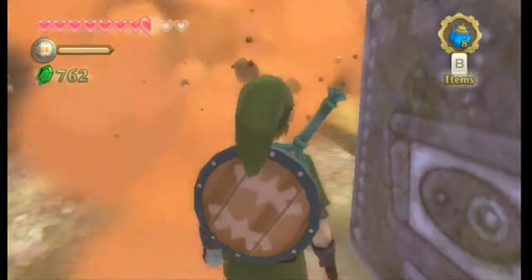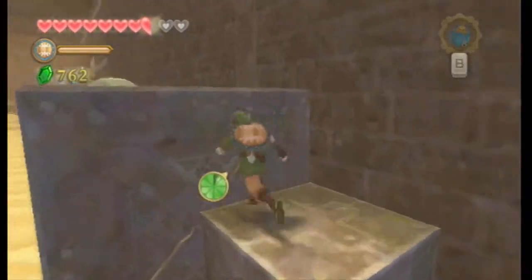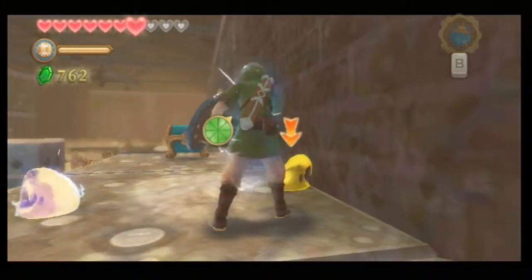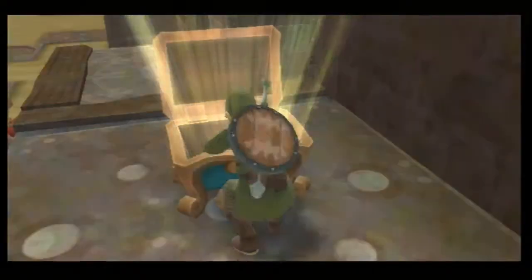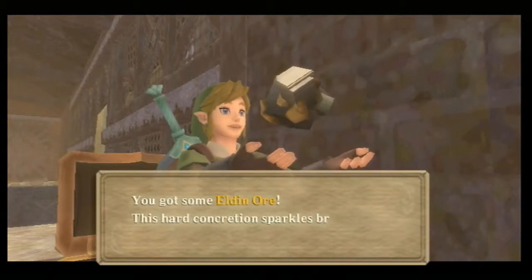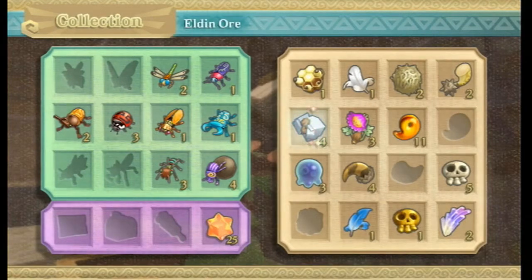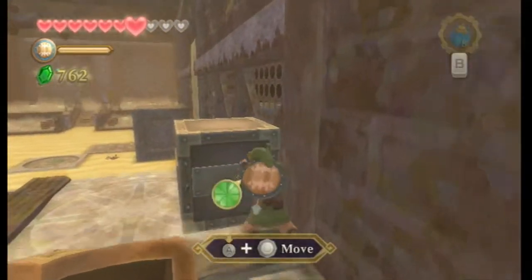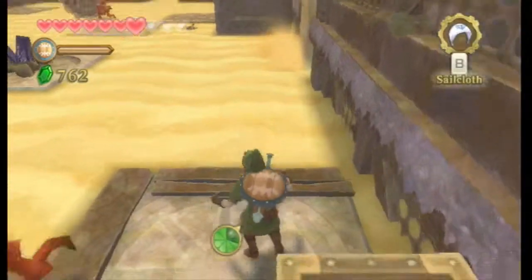Do we get anything from this? Nope, we got literally nothing — not even a green rupee. That was a waste of time. Much like getting electrocuted is a waste of time. Let's see what's in here — something good? We got some Eldin ore. That's pretty good, we're not coming across that very often. Actually, you know what, we're not even in Eldin — why is there Eldin ore here? That's weird. But this will let us, once again, create a shortcut, because I just love creating shortcuts.